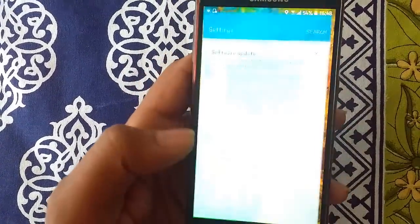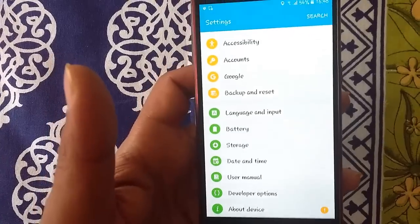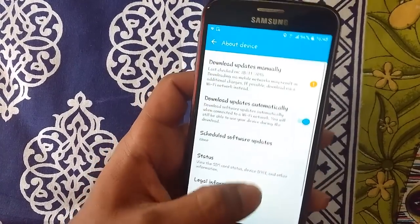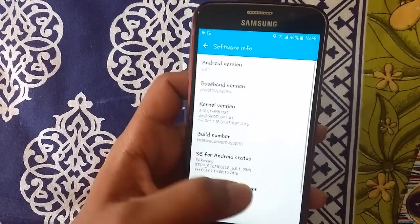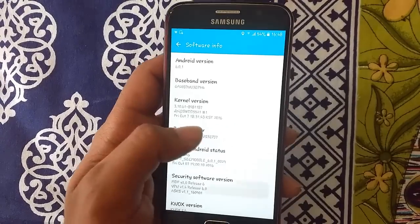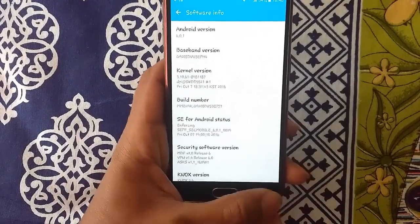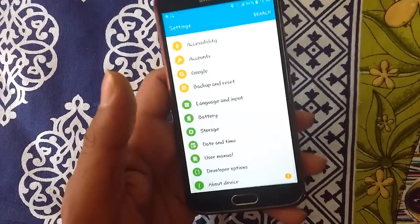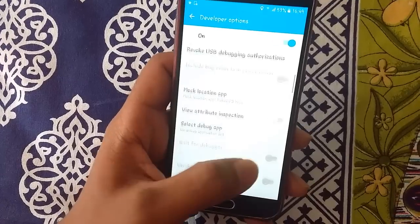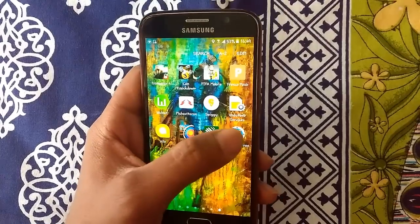There is a setting you need to change. You have to go to Settings and from Settings go to Developer Options. If you do not have Developer Options available, you can activate it by going to About Device, then Software Info, where you will see the build number. Tap on the build number about five or seven times and you will get a message that Developer Options has been activated. So from Developer Options, go to Mock Location App, and when you click on it you will see the Fake GPS option. Just click on it.